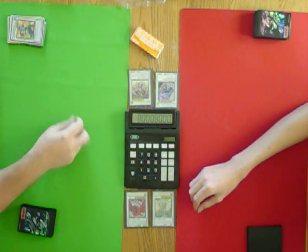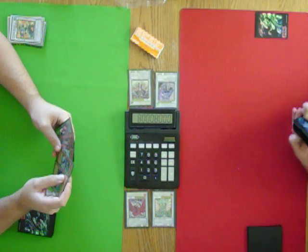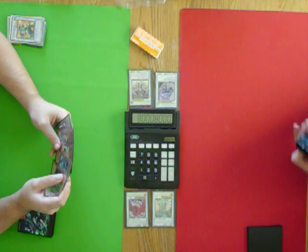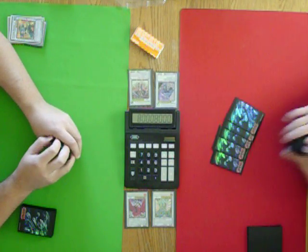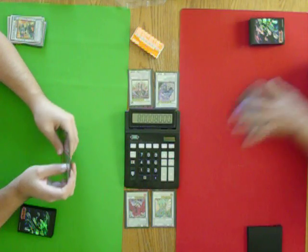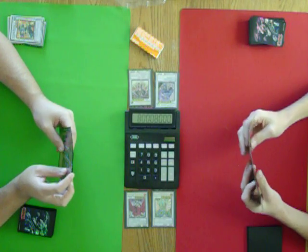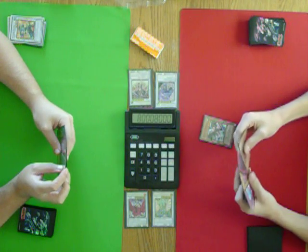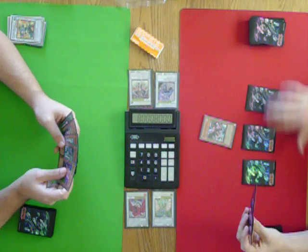We're not dice rolling on this one. You need to choose if you want to go first or second — you're supposed to do that before you stare at your hand. I'll go second. I draw. I'll Summon Wyvern. Place three cards face down. I'll end my turn.